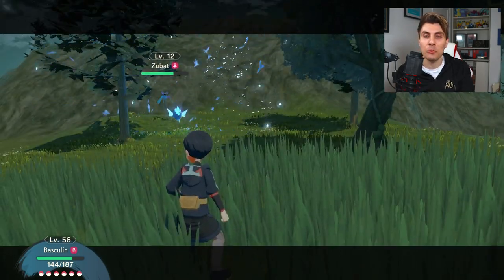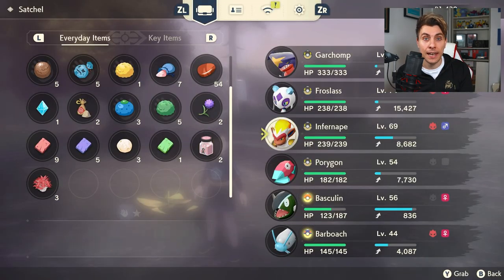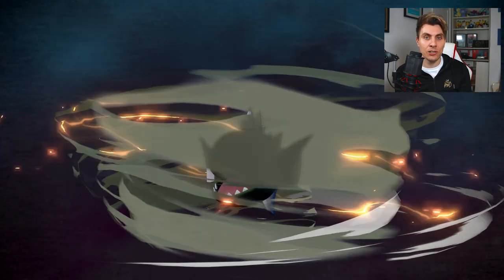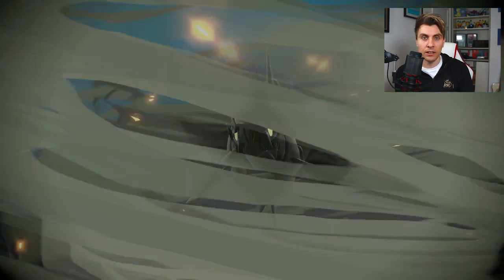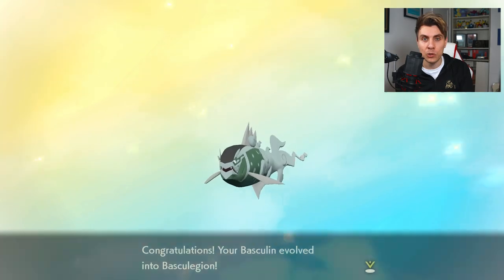We've got Basculin and evolving it into Basculegion. What you're going to have to do depends on the male or female variant. If you have the male variant Basculin, you need to use its signature attack Wave Crash in strong style and take a combined total of 300 recoil damage in HP. If it's the female variation, you do the same method — take 300 HP recoil damage from Wave Crash — but using the agile style rather than strong style. So male uses strong style, female uses agile style. Once you've taken 300 HP recoil total, you'll have the option to evolve it into Basculegion.